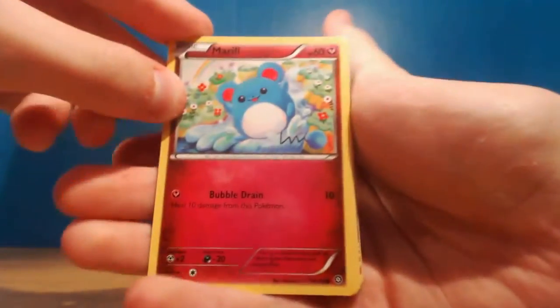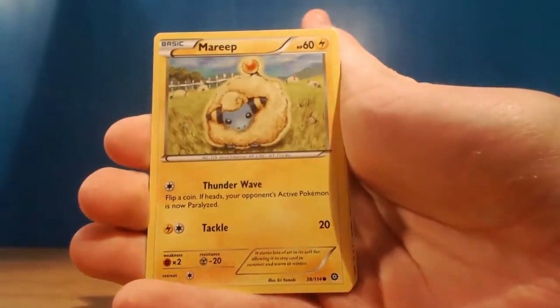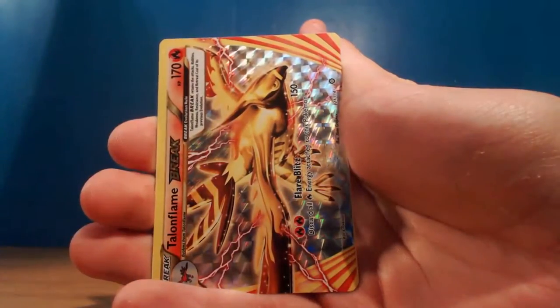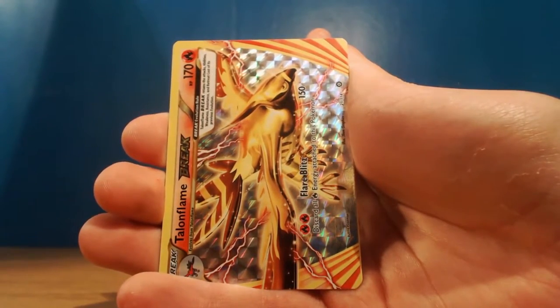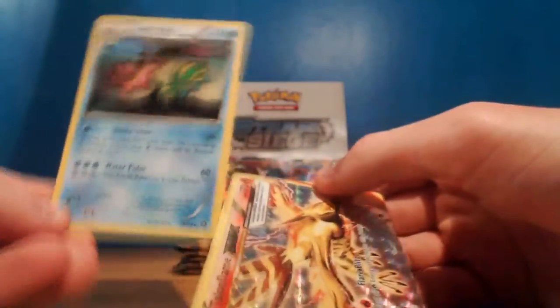Let's get into this pack - let's see what we're going to get. We've got a Marill, Yanma, Fletchling, Mareep, and we've got a Drifloon, Greedy Dice, Clefairy. Gardevoir Spirit Link - I wasn't ready for it, I don't know why this is in the reverse slot. I mean it makes sense, but I'm not ready for the Breaks either. And our rare - oh there we go - we've got the Gastrodon! But we've also got a Talonflame Break!